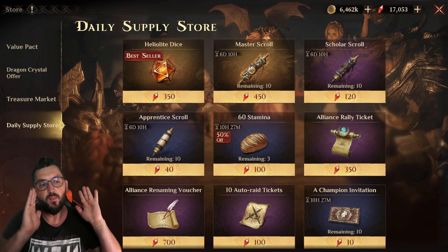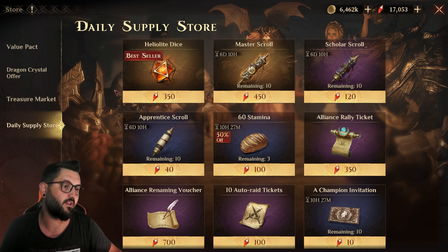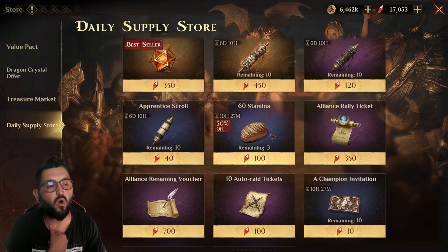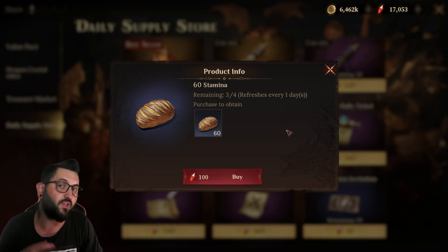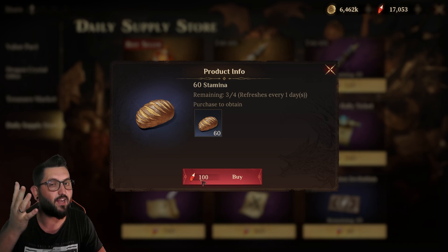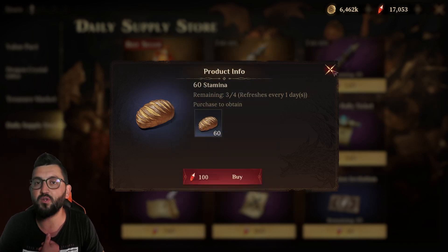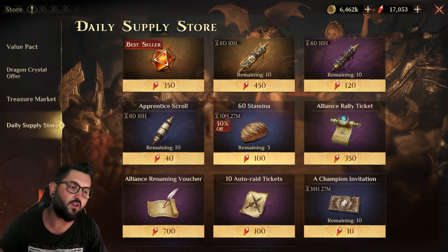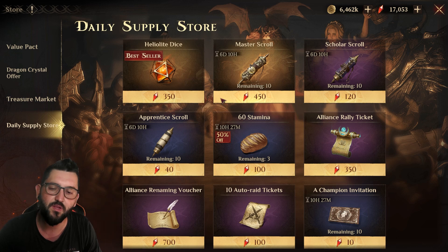Now let's look at the daily supply store. For stamina, I always buy just the first one that costs 50 warm arrows and then stop. The first costs 50, second 100, third 100, last 200 — but they all give the same amount of stamina. So buying just the 50 warm arrow refill is the right call. That should be enough.